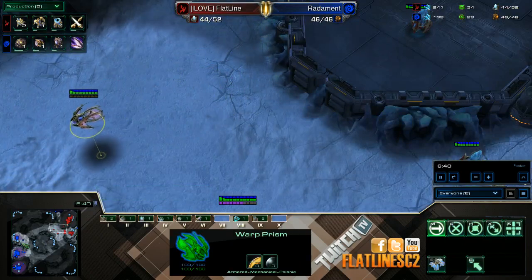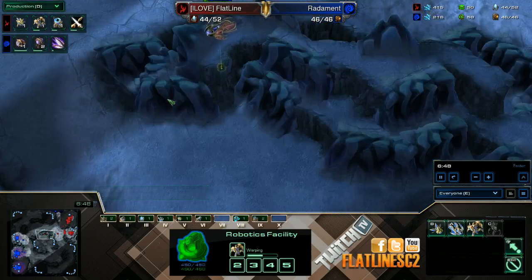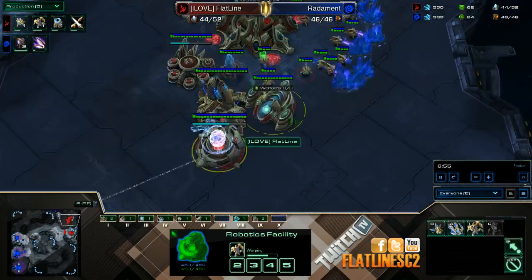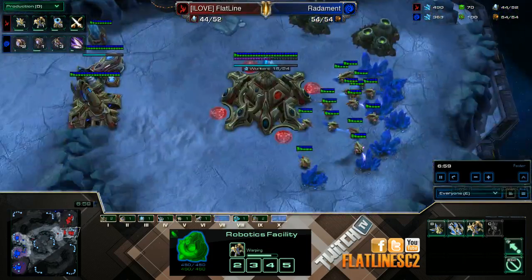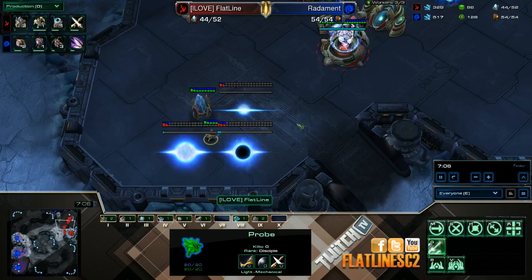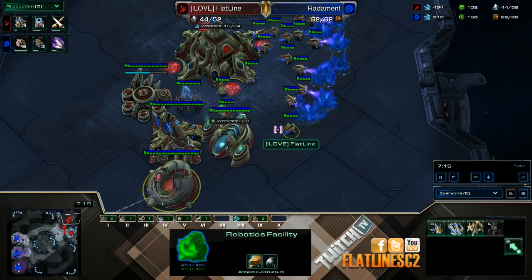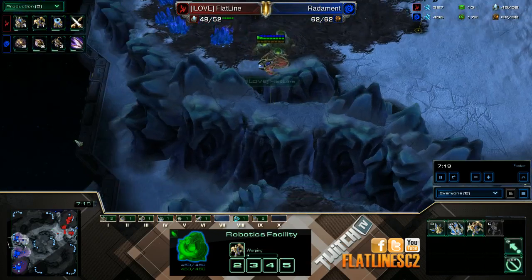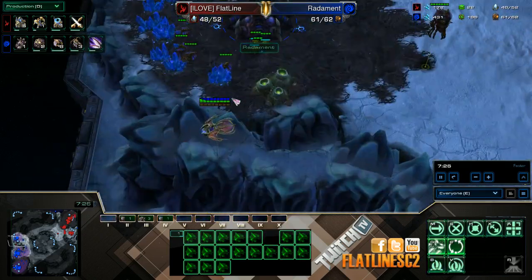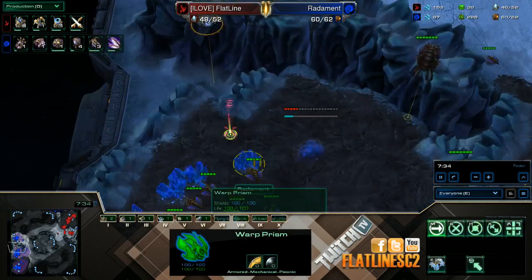You're going to constantly chrono boost out the immortal. Move around with the warp prism on the map. You go warp prism first instead of immortal because you can't really afford the immortal at that time — you don't have 100 gas because you're staying on one gas at this moment. Then add on your actual gateways where you can, just scouting around making it look like you have a warp prism — sometimes might force some units from them.